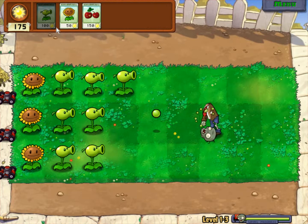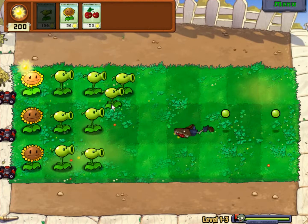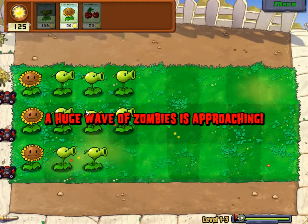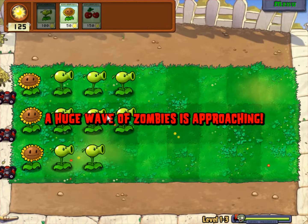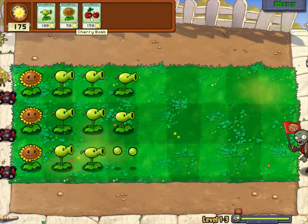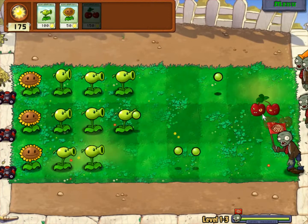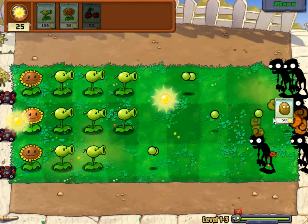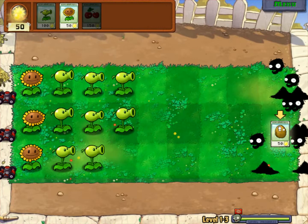During the huge wave, I will show you all what the cherry bomb does just to show it off - we won't really need it until much later. Here's a huge wave of zombies approaching, or so I've been told. Let's plant it right here. Bam! They're all dead.